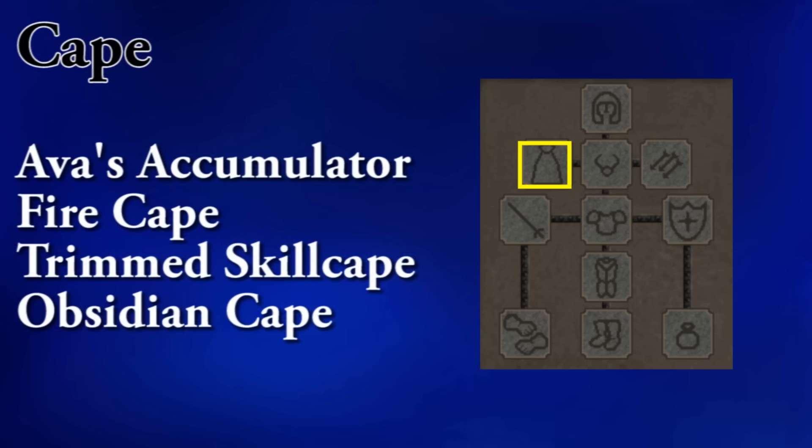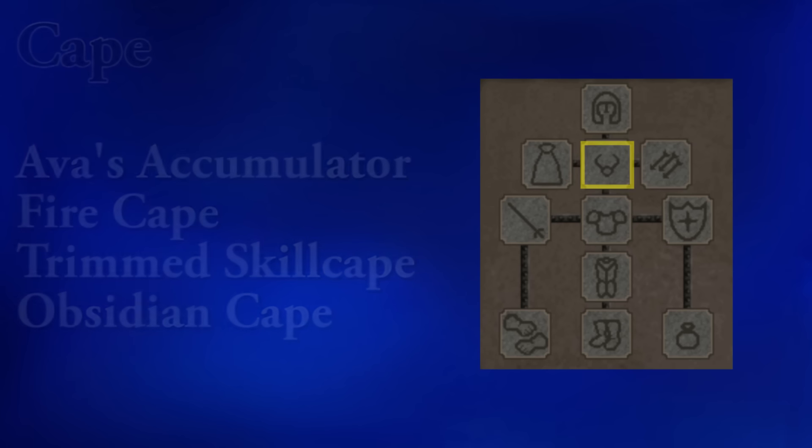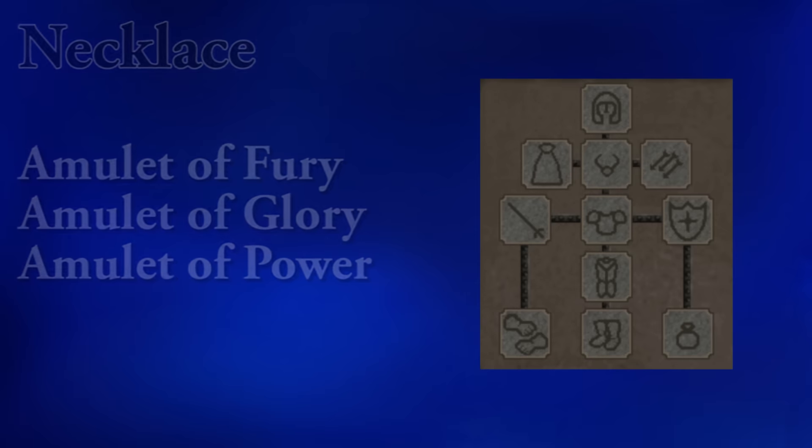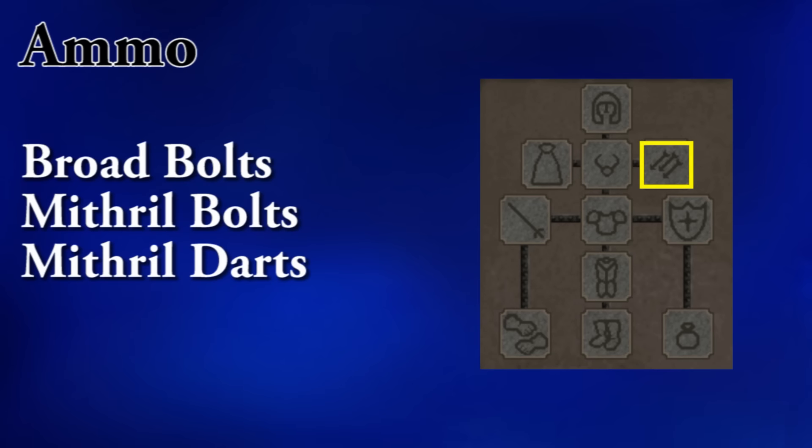Ava's accumulator is highly suggested for any ranged training, as it will pick up your ammo for you. In your necklace spot, the amulet of fury is going to give you the best stats. If you plan on using a crossbow, then broad bolts are your best option for ammo. They have the same bonuses as adamant bolts, but addy bolts can get pretty pricey, so if you can't use broad bolts, I would suggest downgrading to mithril.